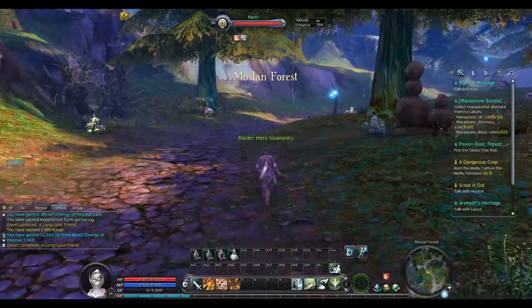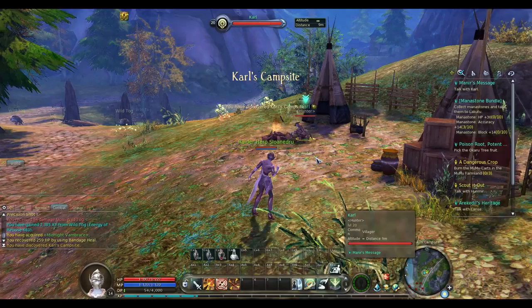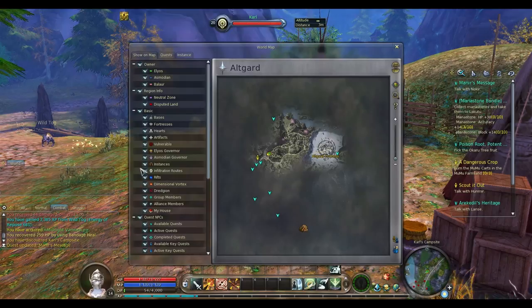If you remember, we rescued his uncle and the Leferists had taken over their farm. So we just had to go and talk to him. I could go back to Altgard Fortress — there's another quest that popped up since I leveled up — but I'm going to do that separately because I think it's easier to do once I'm closer to level 20.